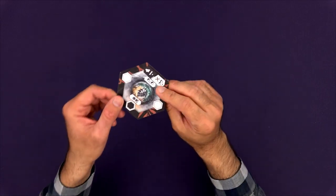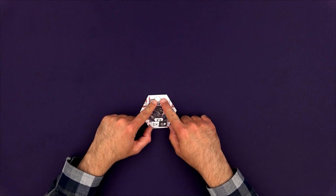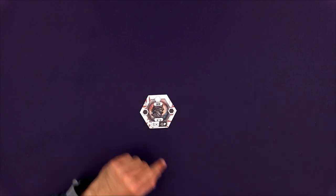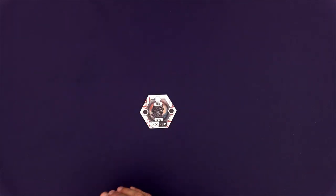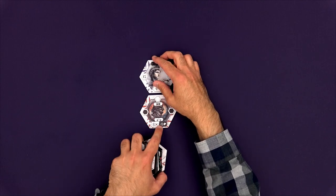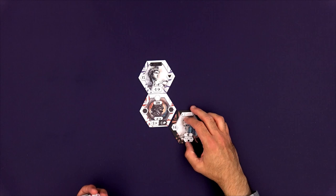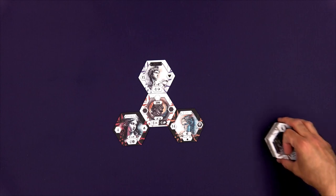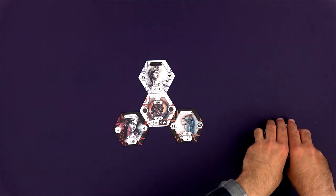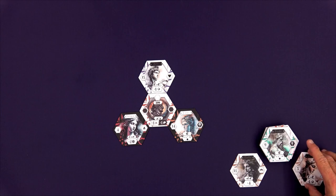To set up a solo game of Pantheon, begin by finding the coin tile, giving it a flip, and setting that out in the center of the table. You'll then take note of the colored hexes both at the top and on the sides, shuffling the rest of the tiles, and then placing out three tiles that match those colors. So we place one white tile at the top and two black tiles at the two lower sides. Then off in the bottom corner, we place the rest of the tiles stacked, and finally place two more tiles to the left and right of the stack.